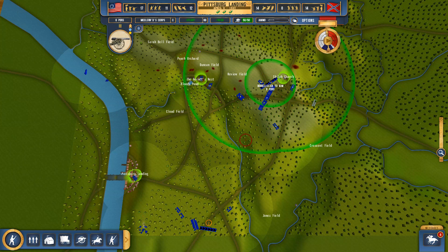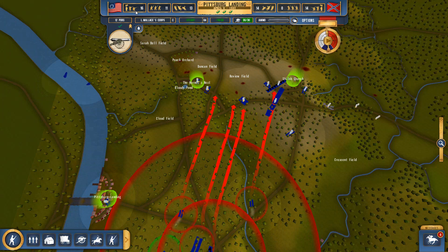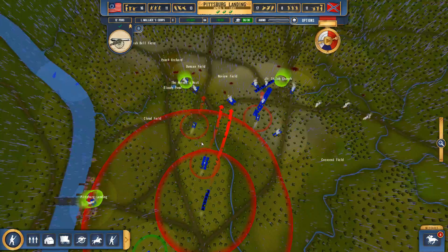It looks like we managed to hold Pittsburgh Landing — and perhaps this is only the end of the first part. We're now reinforced with our numbers back up to 16 units, a bit of an increase but not at maximum capacity. And there are some lovely rain effects coming onto the battlefield as well.